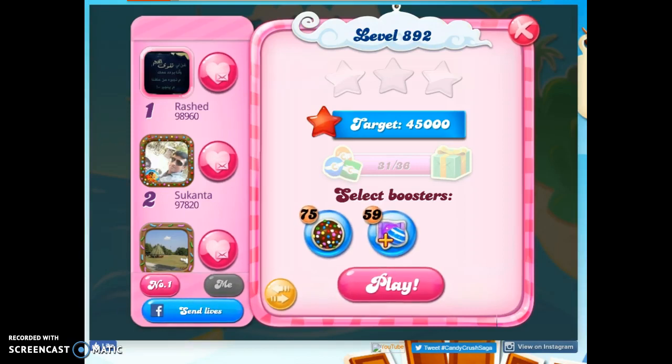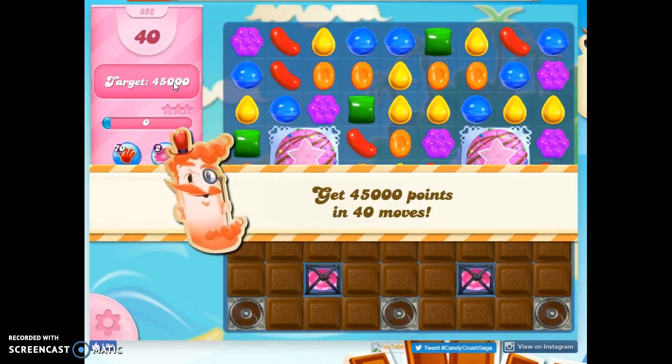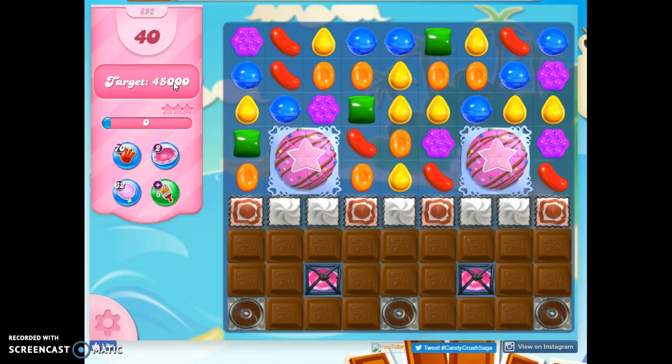Hi friends, this is Susie, your Candy Crush guru, here to help you solve the puzzle of level 892, where we have 40 moves to collect 45,000 points, and that's really tough to do because we've got so many problems on this board.